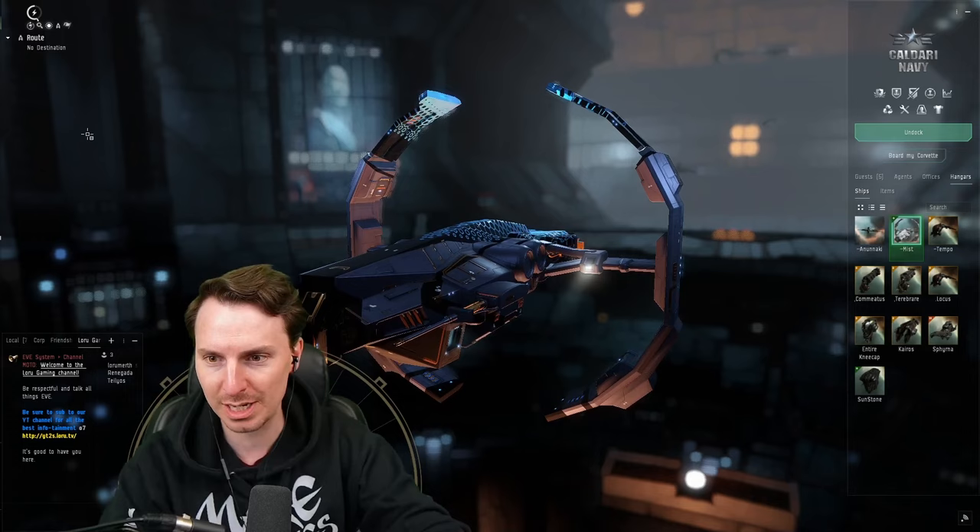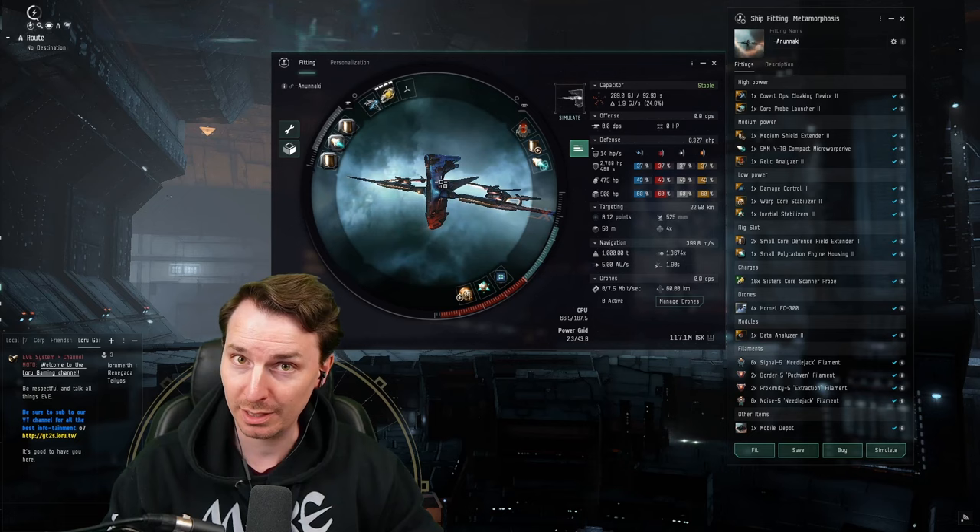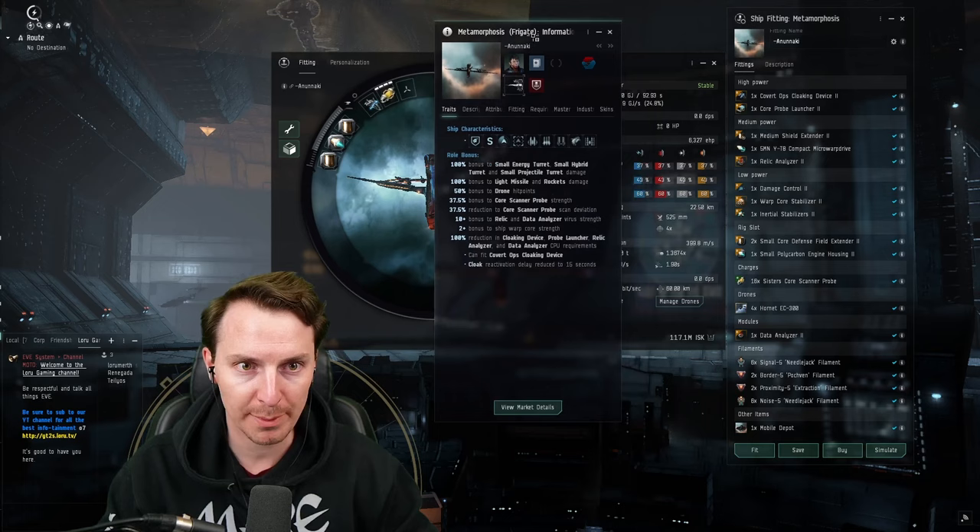This is the Astero, but we're actually not going to start with this. We're going to start with the more dangerous fit first — I give you the Metamorphosis. It's a funny-looking ship that packs a punch. This is the ship you're going to be taking into low-sec, null-sec, and wormhole space. We have it primarily fit for null-sec, that said.